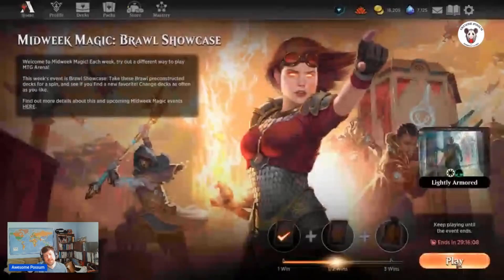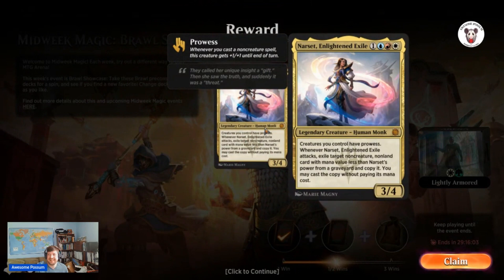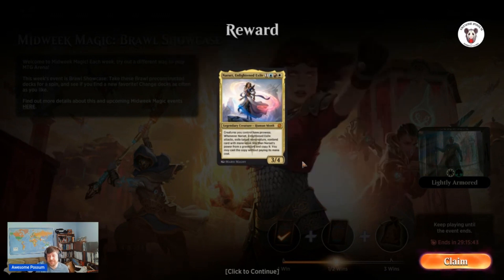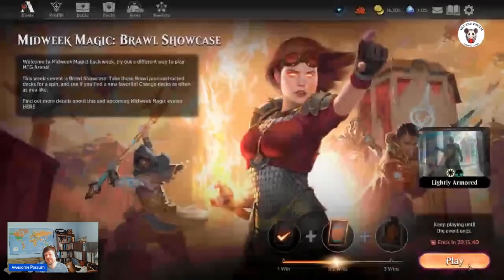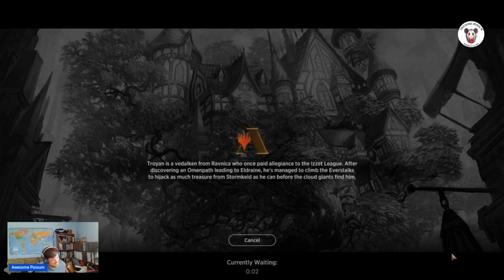Let's play again. The prize is Narset, Enlightened Exile — a good card. Creatures you control have prowess. Whenever Narset attacks, exile target non-creature, non-land card with mana value less than or equal to Narset's power from a graveyard and copy it — you may cast the copy without paying its mana cost. That's a lot of text just to say it's awesome.